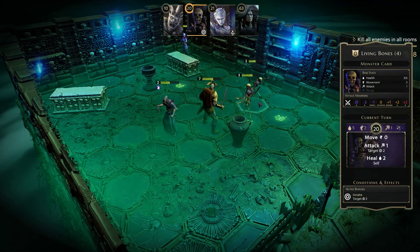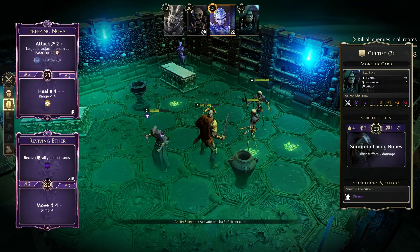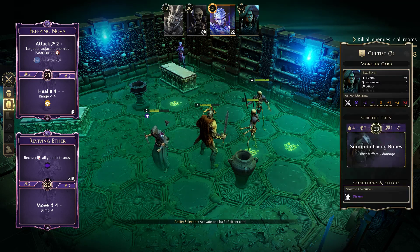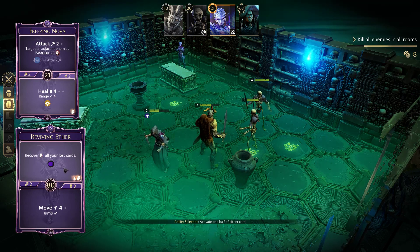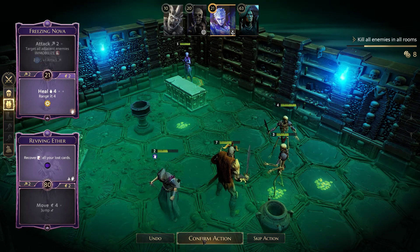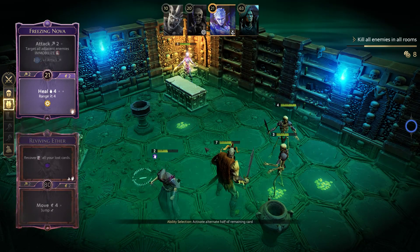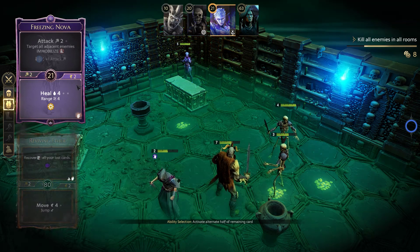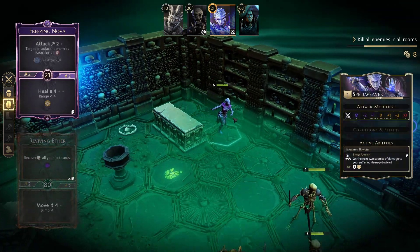Reviving Aether activates — all lost cards return to the Spellweaver's hand. The remaining card is used as a move to position for next turn. The cultist kills himself summoning another skeleton. The Brute long rests — plays no card this turn, just absorbs damage and recovers. The Spellweaver positions using Mana Bolt's bottom for movement, moves to be in range of all three remaining enemies and picks up gold along the way.